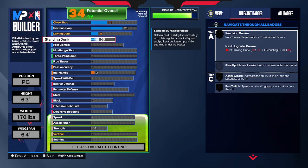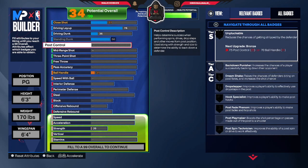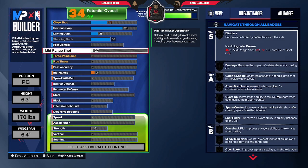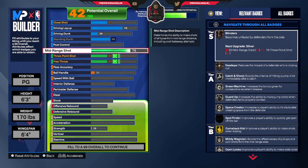Standing dunk, 56. Yes, you get them at 56 standing dunk. Post control, you're not going to put nothing on post control. Mid, you're going to put that on 80. You feel me? Now you're starting to catch my drift.